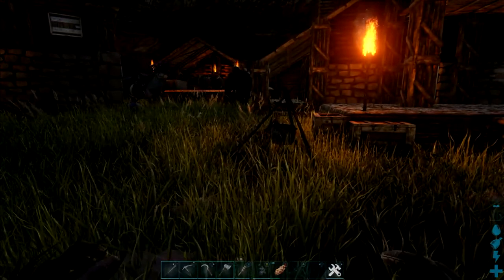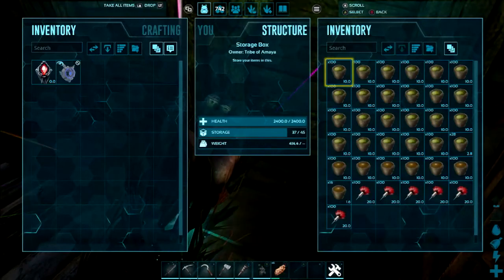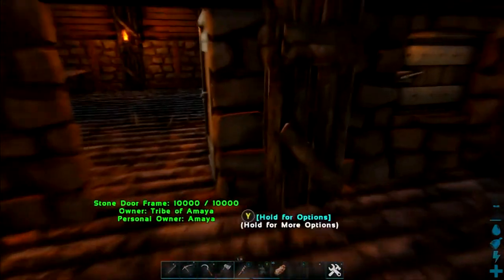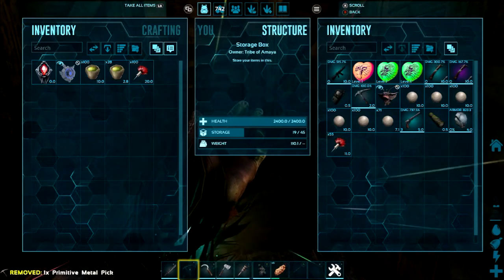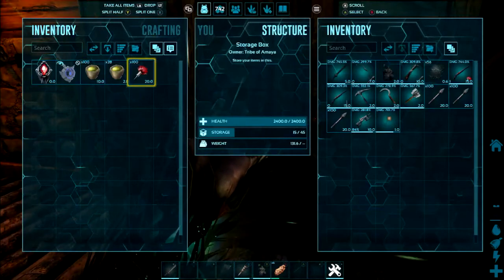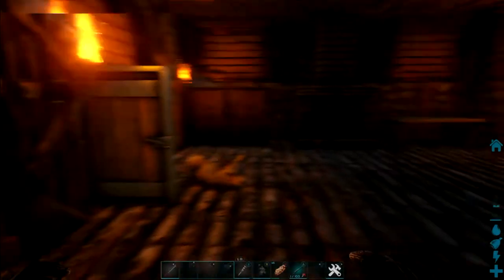Now I gotta grab stuff for taming. I'm gonna need some narc, some trank darts, my gun, and a spyglass. Two of those things are over here. I think one stack of darts and then a little bit of narc should be good. I think my gun's in here. No gun in here, but I can at least store my stuff in here in case I die. My spyglass is somewhere. There's my gun. Now where's my spyglass? I know I had a spyglass somewhere.